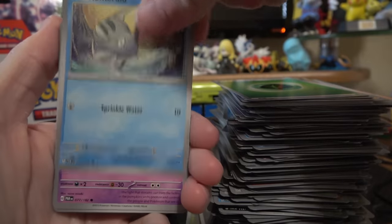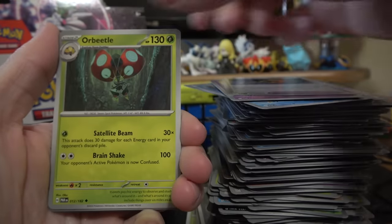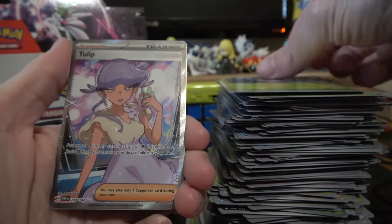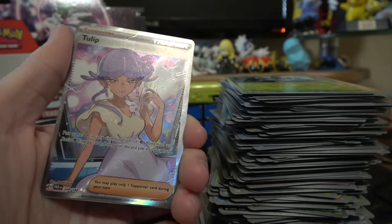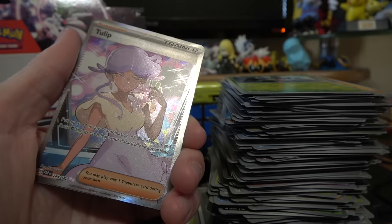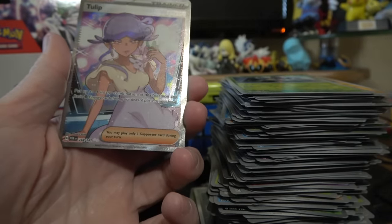Keep on rolling with this Remoraid. Zubat, Gimikool, Duster, Horbeetle — I love that art, I wish there was a hollow of it. Reverse Radar, Nimble, and a Tulip Full Art! Two in a row? She's all rainbow — that's cool. Coolip — that's a Naoki Saito art too, that's going to be expensive in Japanese if I had to guess. But look at the centering — the centering is awful.